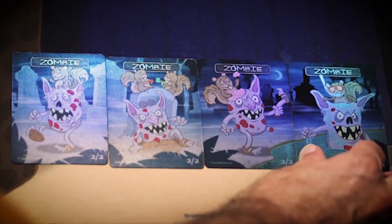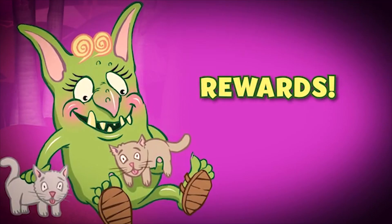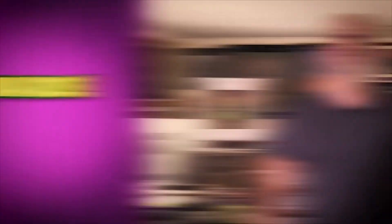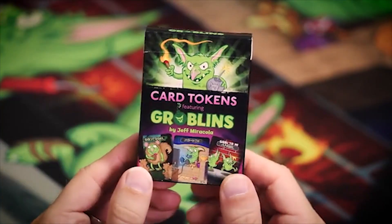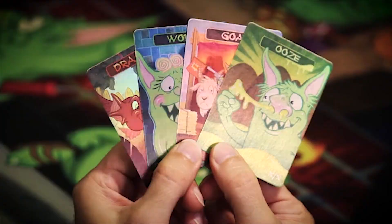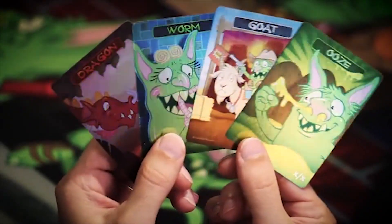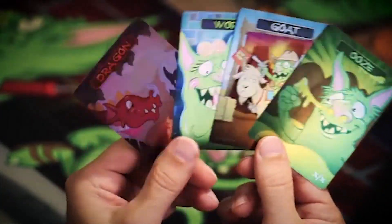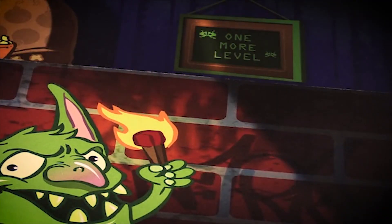The best part? Those tokens make one big scene when laid out next to each other. There are a number of items that you can choose as your rewards, including postcards, the Groblins token pack, play mats, and even a special pack of tokens where every card in the pack is foil. You'll also have the ability to add additional items to your order — if you want four more squirrel tokens, six more zombie tokens, or another play mat, no problem. You can get all that through this campaign.